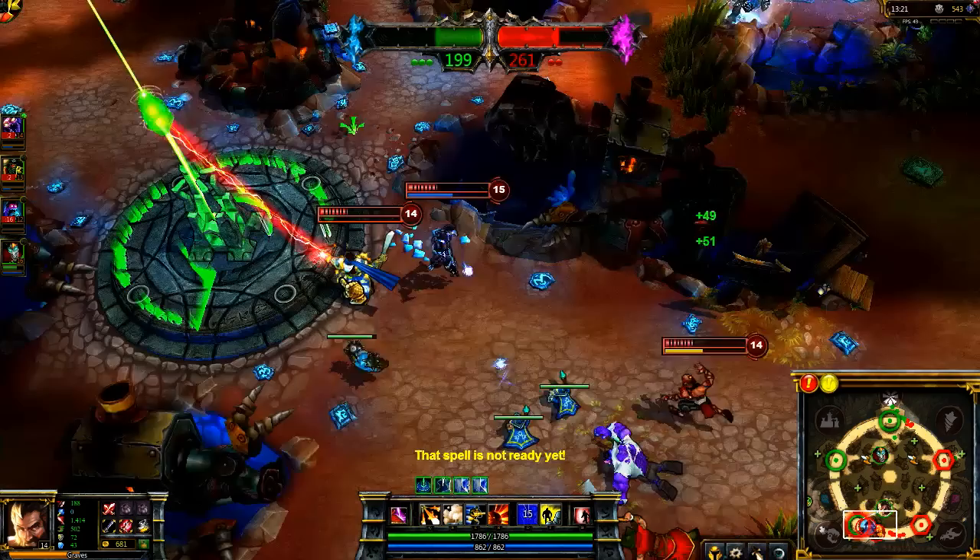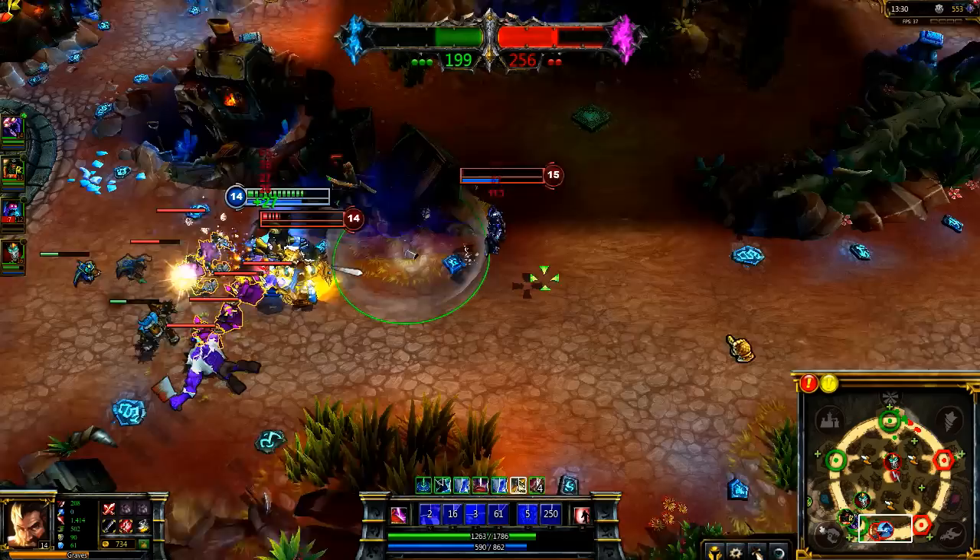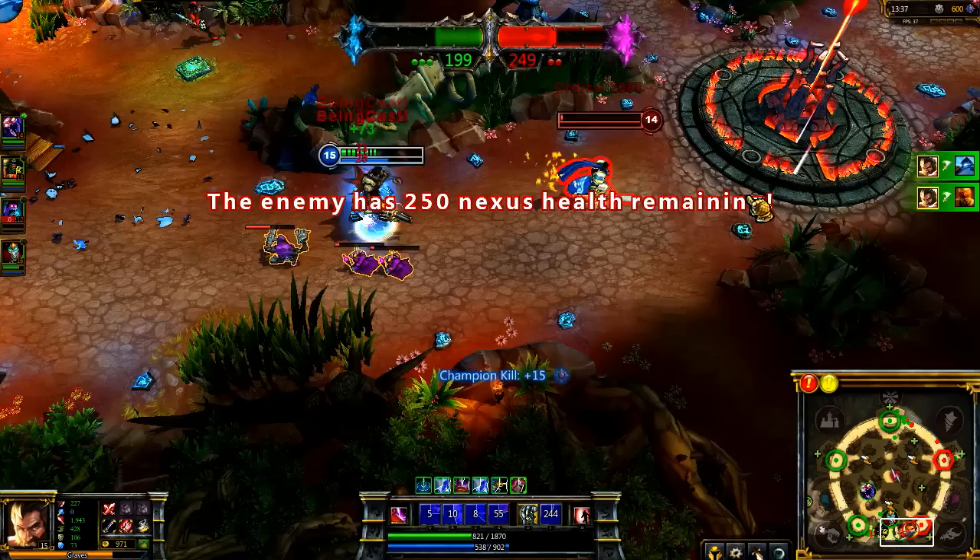Graves' area of effect abilities and high mobility also make him a great defender in Dominion. As my opponents try to capture the Quarry, I lead in with Collateral Damage and Buckshot to clear them off the point, and charge in with Flash. As I push back Lee Sin, I lead Xerath with Smokescreen, and grab two kills before jumping on Garen with Quickdraw into Buckshot. Unfortunately he makes it out, but it leaves me to capture the Boneyard.